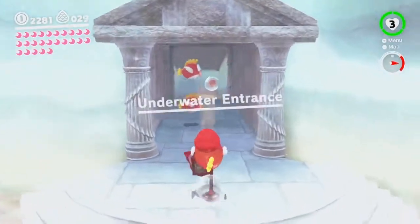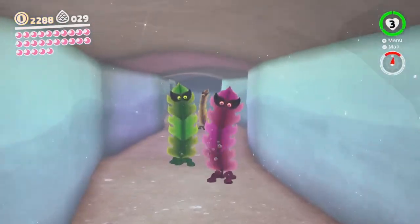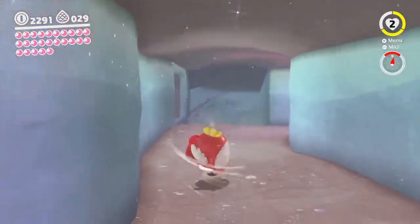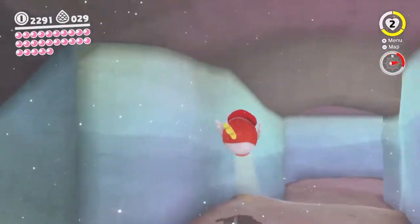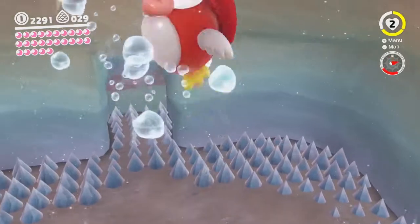Then again, to be fair, it means we get to hang out in this area a lot longer. So if you shake the Joy-Cons or your Pro Controller, you basically do a spin attack, which is really good. You can also do it naturally by pressing both the descend and ascend button — that's kind of weird.